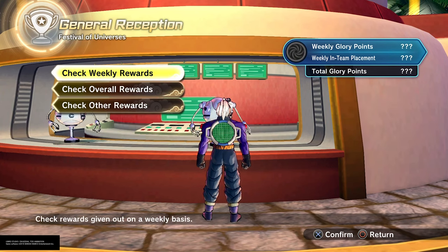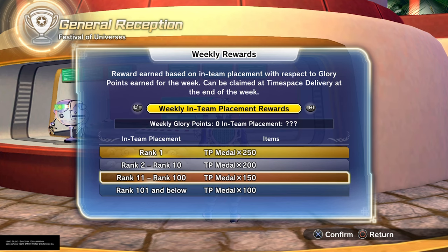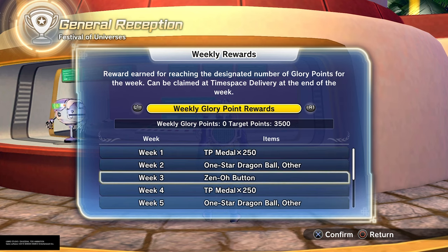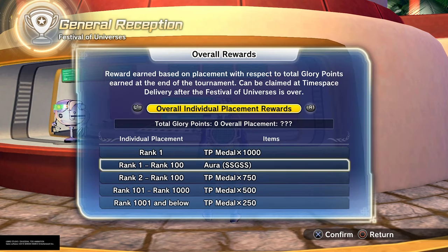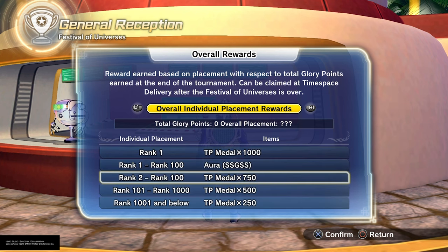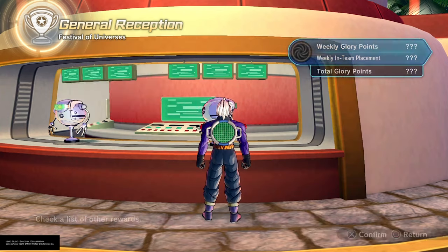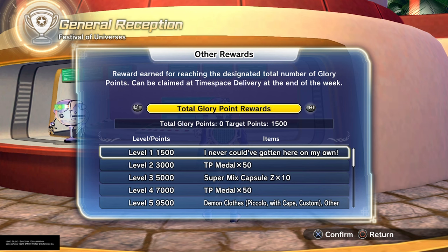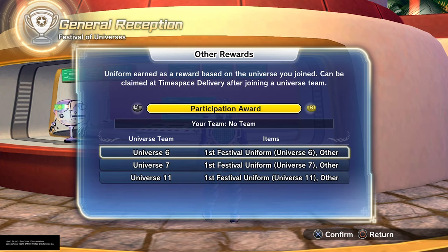Let me show you guys the rewards. Your weekly rewards are 250 TP medals for the top placement, and you get all these rewards for the other weeks — that's just weekly rewards. Overall rewards, you get a lot. You get the aura — SSGSS, or Super Saiyan God Super Saiyan, Super Saiyan Blue, whatever. As you all know, there are auras in this game now, and I've got to show you guys that part as well with all the new features. These are a lot of rewards. They're adding a lot more ways you can grab rewards for this game. You actually get the first festival uniform, you get Super Mixed Capital Zs — you'll be grinding for those. It's a lot of good stuff.